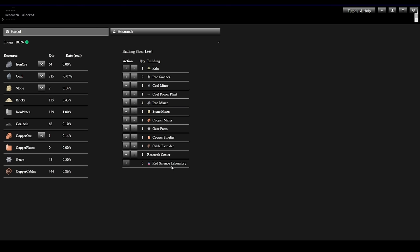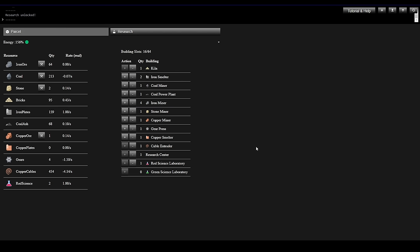Hopefully we'll have some building materials. We need 50 Gears and 50 Bricks — this is going to take Copper Cables and Gears. Let's put in the Red Science Laboratory and get that built. That instantly unlocked Green Science for us.